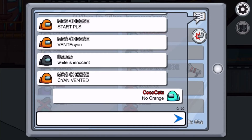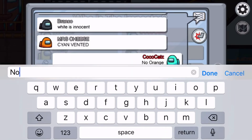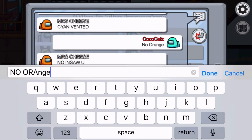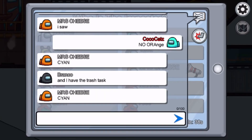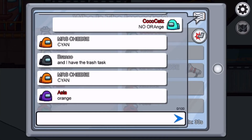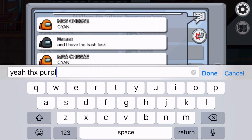They saw me vent, so now the meeting is happening. As the Imposter you can lie to try to avoid suspicion. You can vote any of the players out, or you can skip your vote if you're not sure.